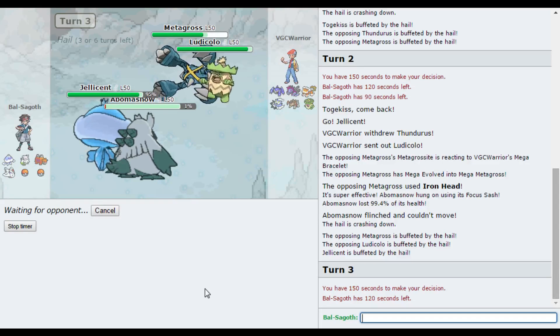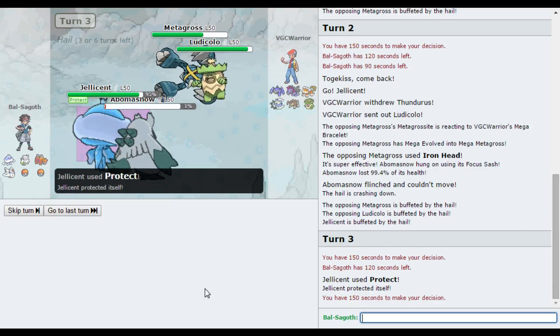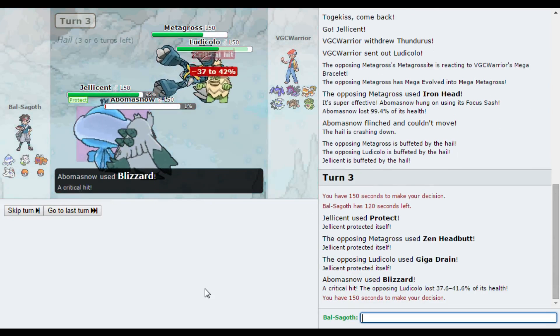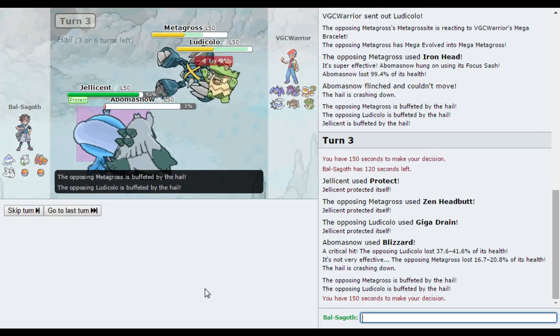I'm going to Trick Room here — you can't use Fake Out on me. Combination of Giga Drain and Zen Headbutt will probably knock Jellicent out, and I think he needs to target the Jellicent here. So I'm just gonna Protect and go for a Blizzard. If Abomasnow goes down then that's fine — I can bring Togekiss in and potentially get some Memento from there. Zen Headbutt — yeah, he had to target the Jellicent there. I get a critical hit on the Ludicolo! That kind of makes up for the miss last turn. The Hail damage is whittling away as well.